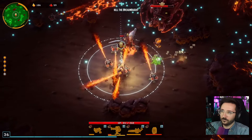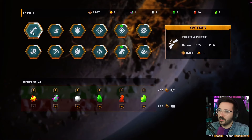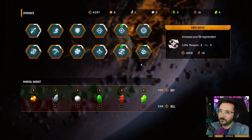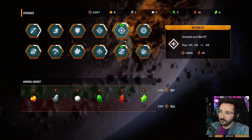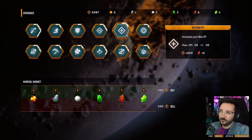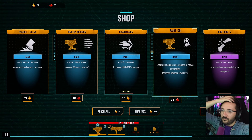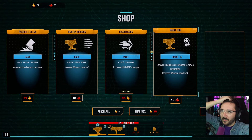As a typical roguelike game, certain elements carry over to subsequent runs. Mining walls yields various minerals that contribute to enhancing player stats in the main menu, such as attack power and mining speed. Additionally, players can collect gold and nitra crystals during runs, which can be used to purchase upgrades for weapons or for the character.